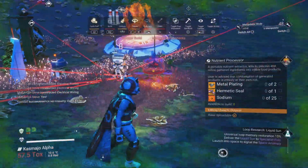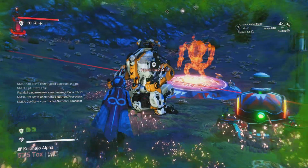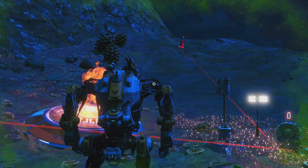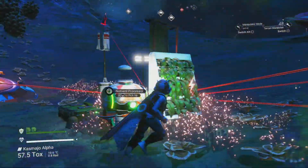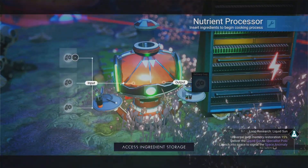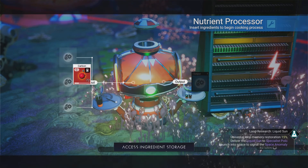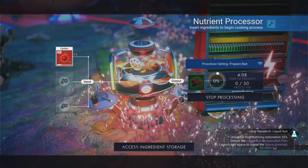I'm putting down a carbon plant on a wall so I can get carbon to make bait sticks. I've put in my nutrient processor so I can process carbon into bait sticks — it's a one-to-one ratio. So let's grab the carbon, go to the nutrient processor. It normally costs 60 carbon to make a single stick; I put in 72 and I'll get 72 back.